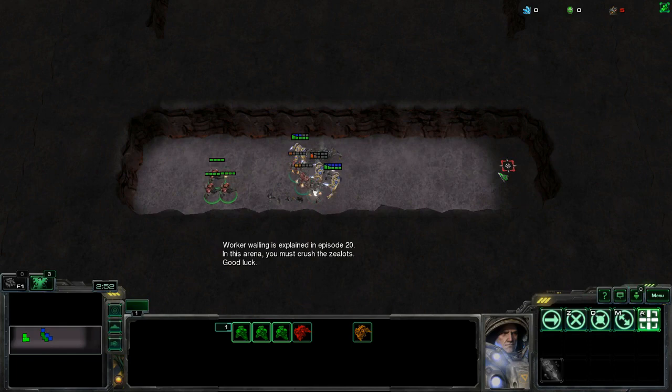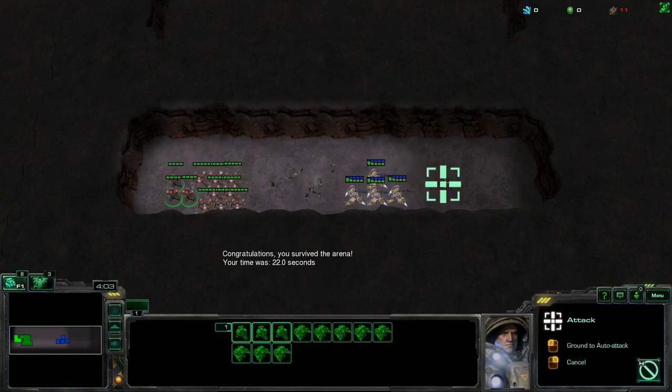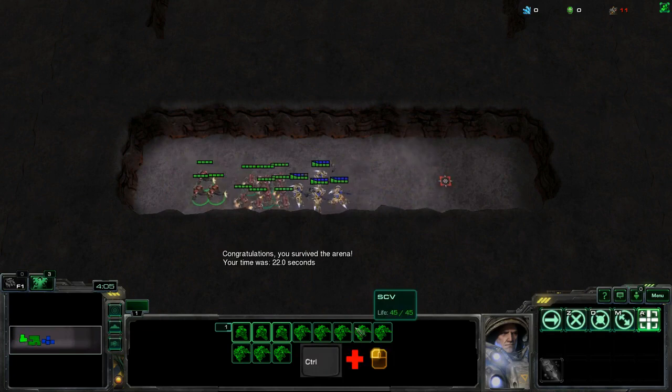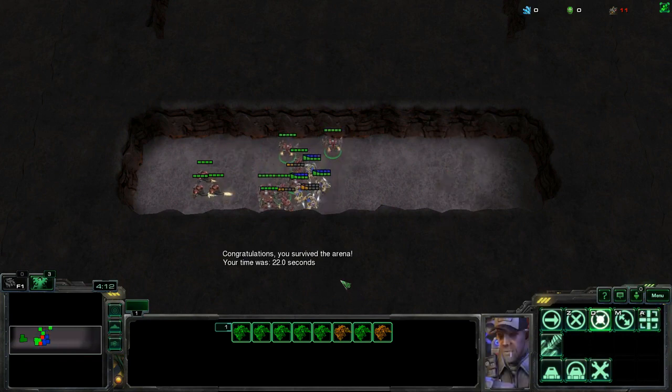Here you can see the Terran force of marines and SCVs being destroyed by four zealots. To win this fight easily, you should first aim to move all of your units, and then move the mouse down to the wireframe of an SCV and control left click. Once your SCVs have formed a line trying to attack the zealots, press hold position and they will form a barrier that the zealots will not naturally move across.